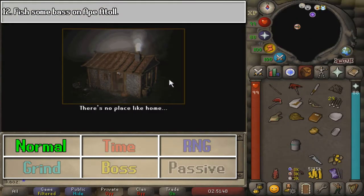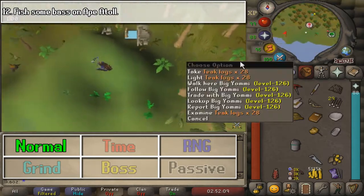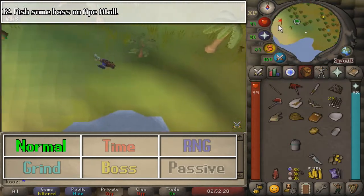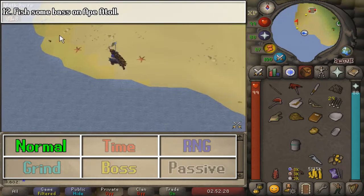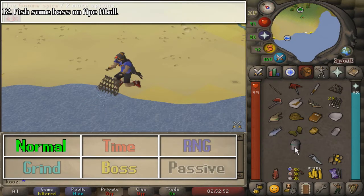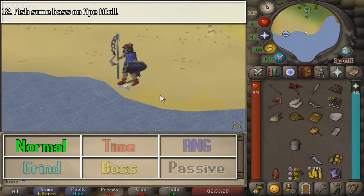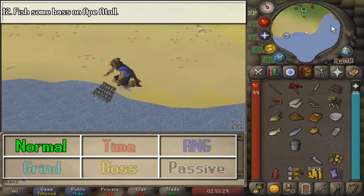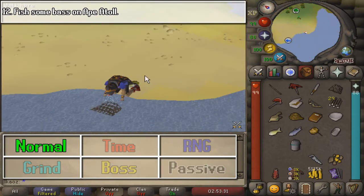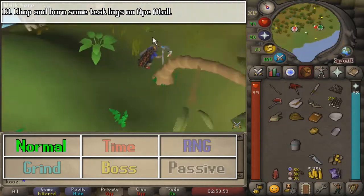We are going to fish some bass at Ape Atoll, and for the next task we will still be at Ape Atoll in the southern area. I had really bad RNG here — where's my bass? — but I finally get it. Once you catch one, go ahead and walk all the way east, cut one teak tree, and then light it in order to be done with this set of tasks.